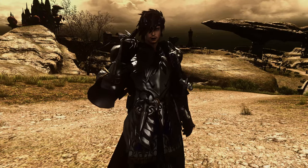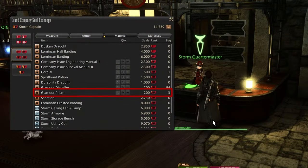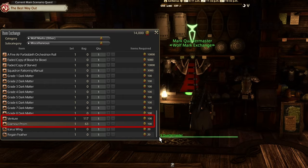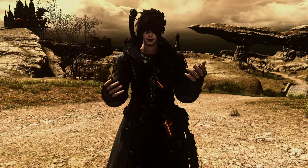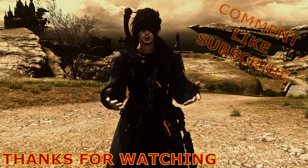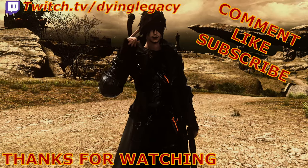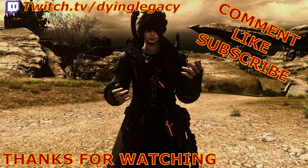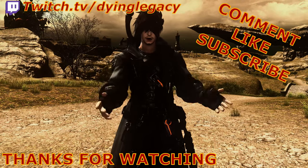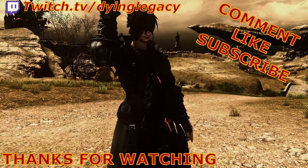And finally, tip number 33 — I know I said 30, but you got three bonus ones. This one's a money saver: you can buy glamour prisms and venture coins from your grand company for company seals, and also from the Wolves' Den Pier for wolf marks — no need to spend gil at the market board anymore. And that's it: 33 helpful tips. If you have tips of your own, comment below, and be sure to like and subscribe. Thanks for watching — I'm Dying Legacy, take care and keep being awesome.